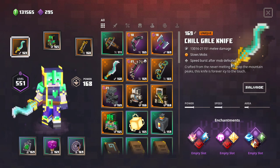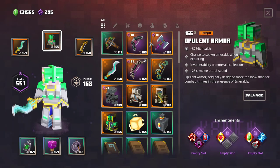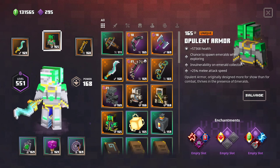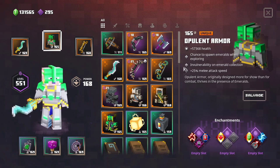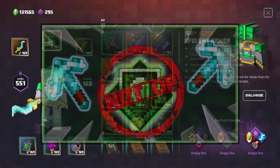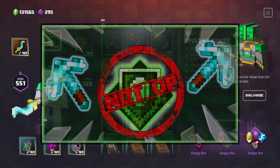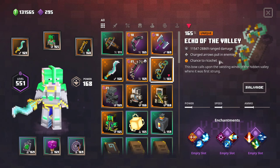Let's have a look at other weapons — let's put on the Chill Gale Knife. This also slows enemies, and in my opinion this is a little bit better because you can get a full-level Committed on it. Let's also put on the Opulent Armor. This also has a chance to find emeralds when exploring and gives the melee attack speed bonus, but comes with invulnerability on emerald collection. Then we have the Echo of the Valley.